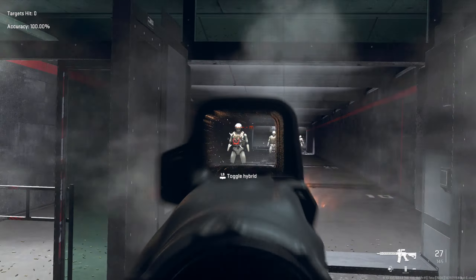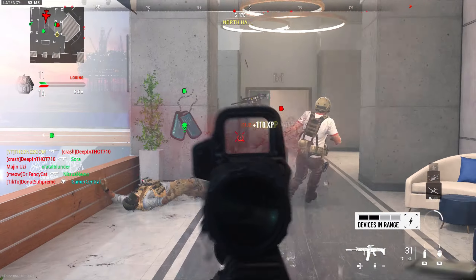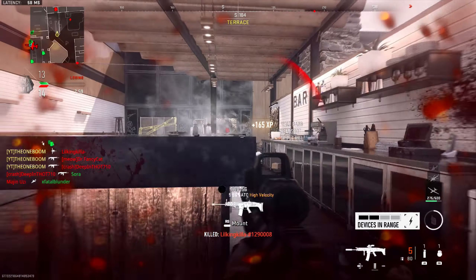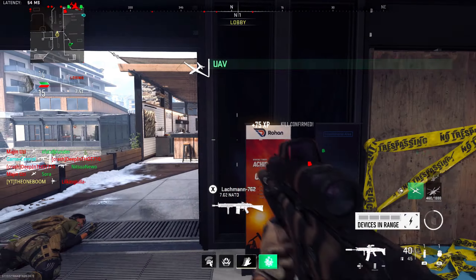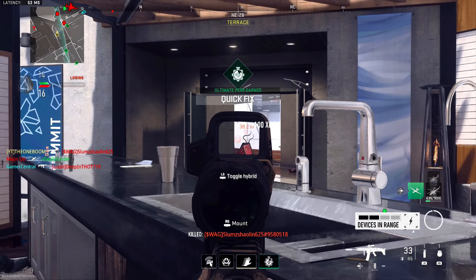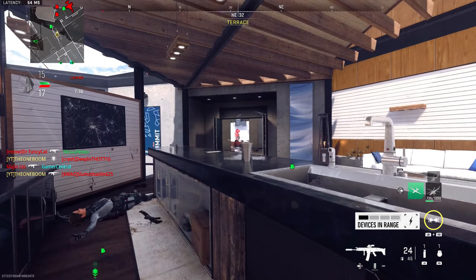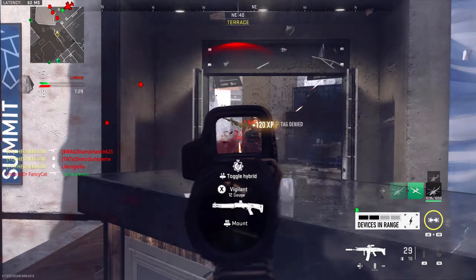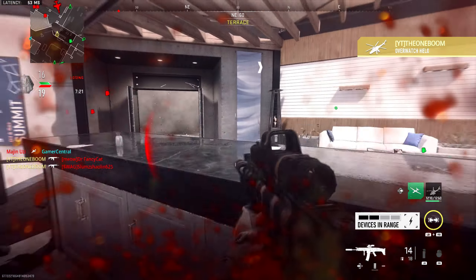Now we have to get into hybrids. The one I never see anybody use is the Angel 40 4.8 times. This is a 4.8 times magnifier against the holosight, and it has a target range indicator. So if you use Symthic.com and know exactly what your max damage range is — whether it's 20, 40, or 70 meters — this type of optic is great because it lets you have a little more consistency and fight inside the ranges you like. It's just a vibe. You can go from a nice 1.5 to a 4.8, and of course you have the rangefinder and a good reticle. I don't know why I don't see this more often.